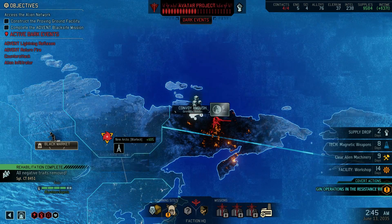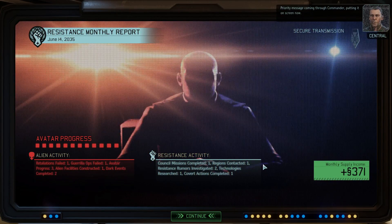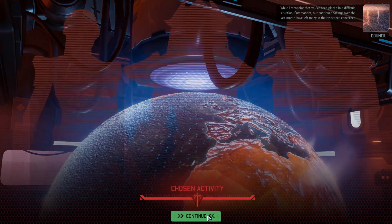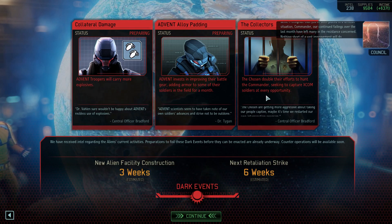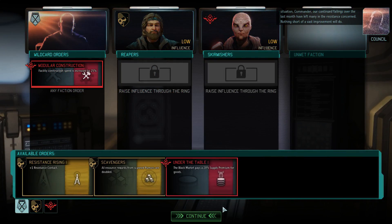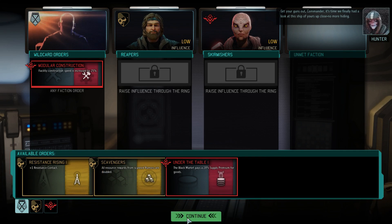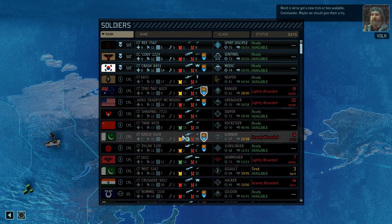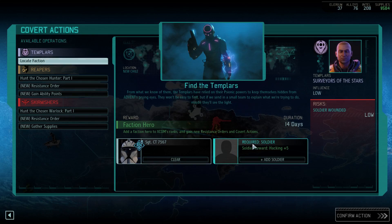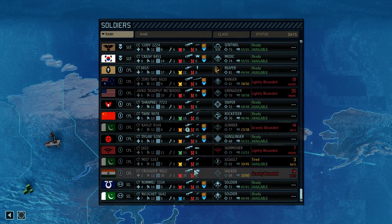Priority message coming through, Commander. You did horrible. While I recognize you've been placed in a difficult situation, our continued failings over the last month have left many in the resistance concerned. Nothing short of a fast improvement will do. Get your guns out, Commander — it's time we had a look at this ship up close. No more hiding. Word is we've got a new trick or two available, Commander. My hacker's gravely wounded.